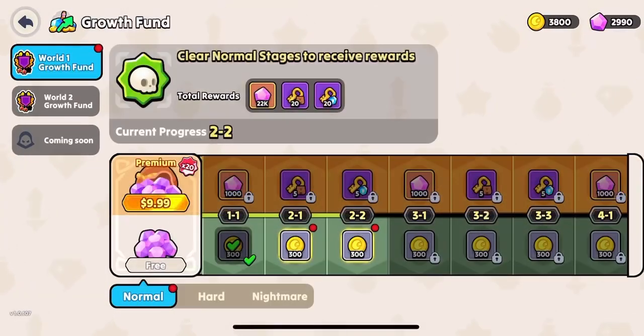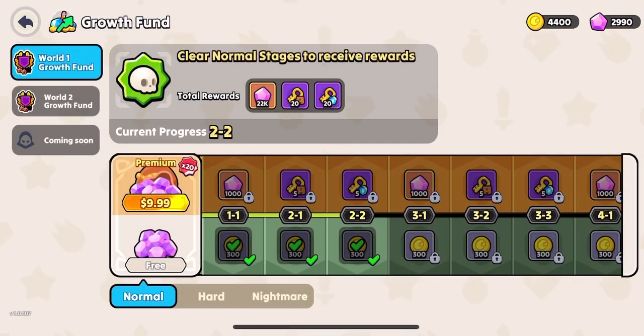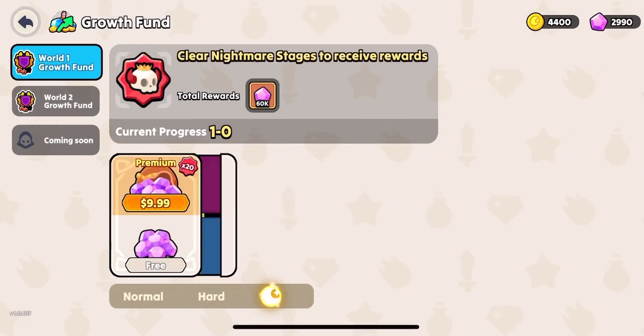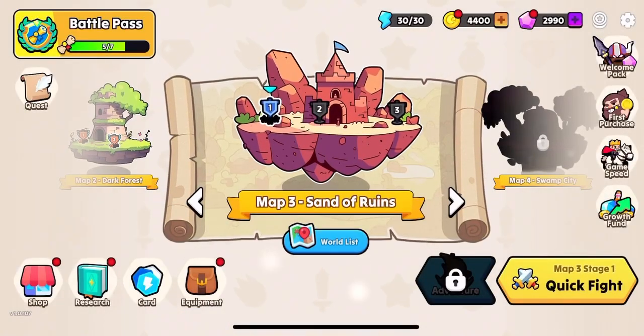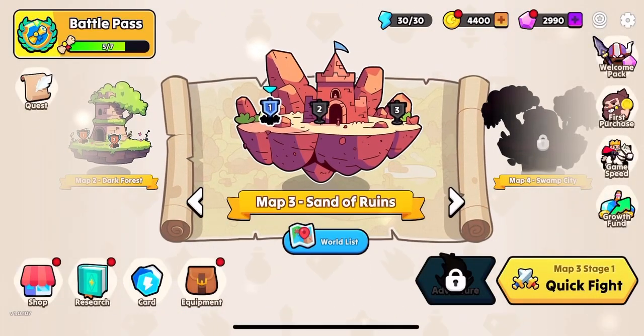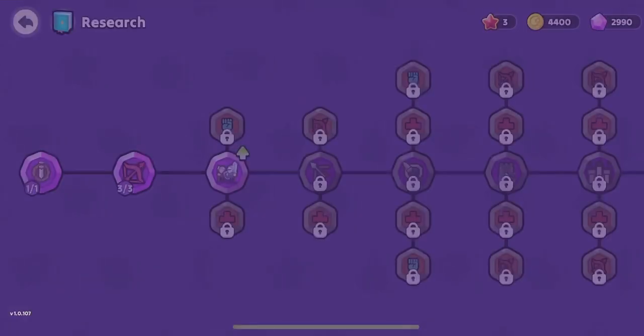Over here at the growth fund, you have rewards for buying a purchase, and once you unlock hard and nightmare stages, you have even more rewards and new worlds, which you can do by progressing through the game. Over in your research area, this is where you can research things like new troops.